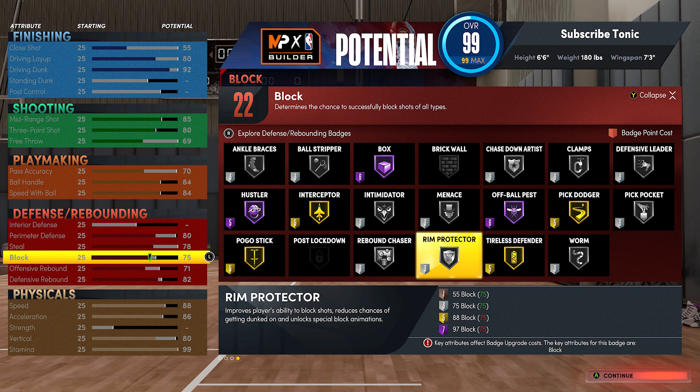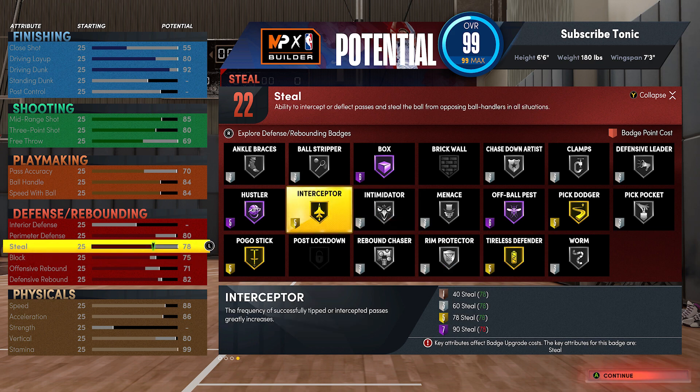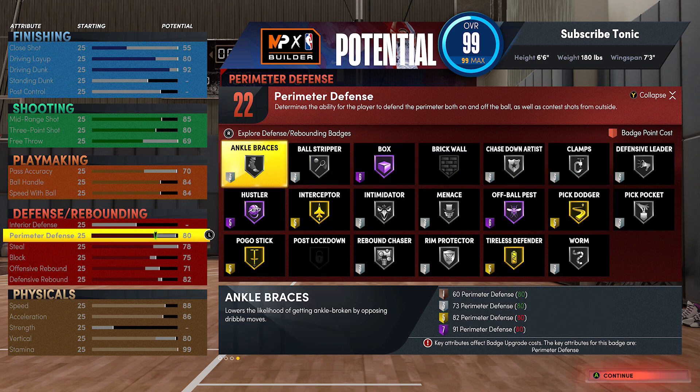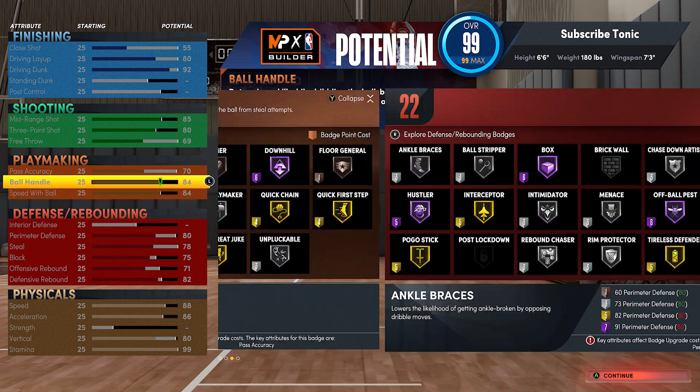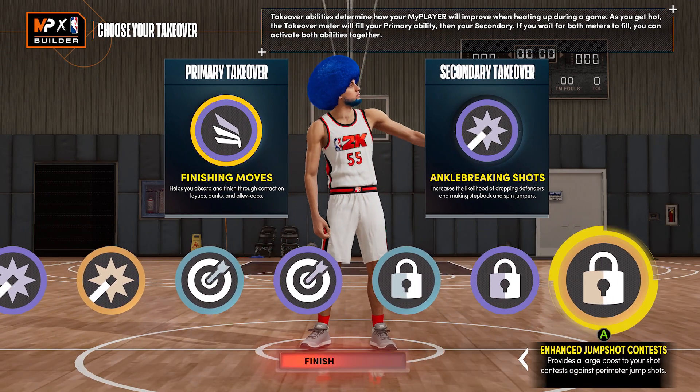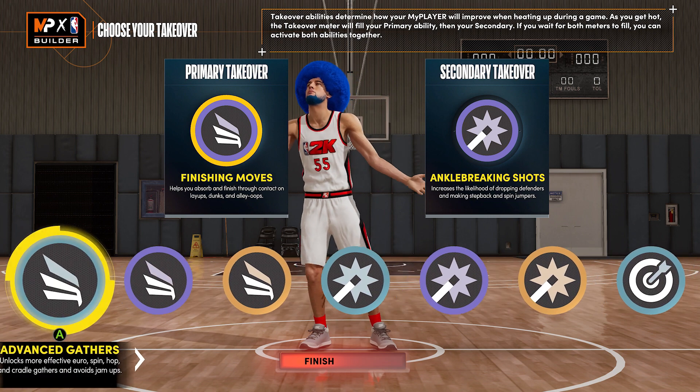For defense, the block is a 75, which gives me rim protector silver. 78 steal gives me the gold interceptor. I'm not too worried about pickpocket because on-ball steals have been heavily nerfed. At perimeter defense, I put it at 80. You could go higher, but people have tested it and clamps on silver does just as well as clamps on hall of fame. There's not really any reason to have it super high. Yes, it would help with contests and gives you more speed guarding the perimeter, but defense in this game is not the best — people are going to shoot over, under, and mismatch-expert people with 99 perimeter defense. Giving up a lot of stats just to have that extra 19 perimeter defense isn't worth it in my eyes.